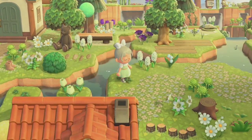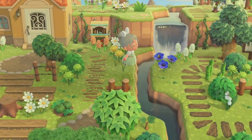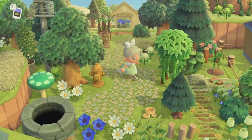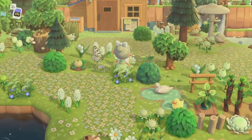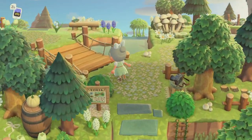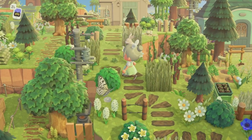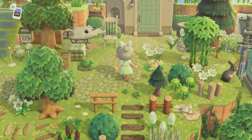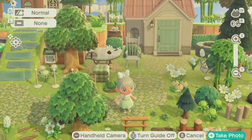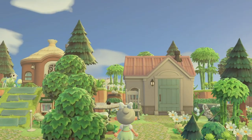Coming back down and cutting through my museum area, there's just one other area to show you. We'll take this diagonal bridge to the left, cross this land bridge, and head to Mint's house. I customized Mint's house in pink, mint green, and white because it just reminds me of Mint — she's a mint green villager with rosy pink cheeks. It's actually one of my favorite house customizations. This is the last area on my island — I hope you guys enjoyed this tour!